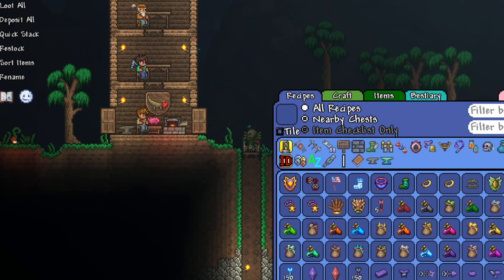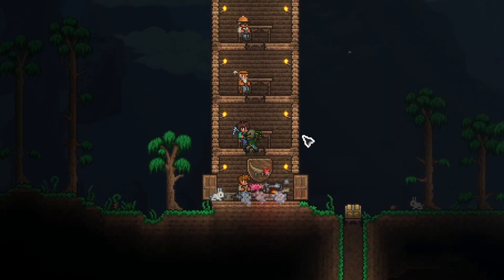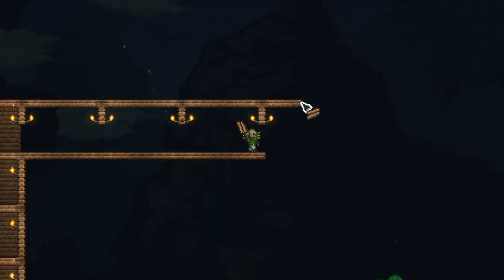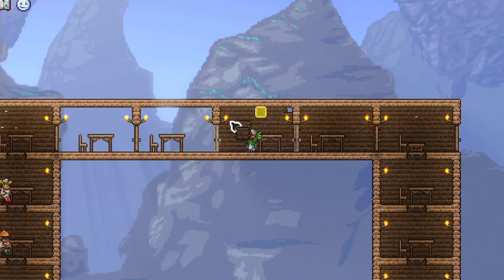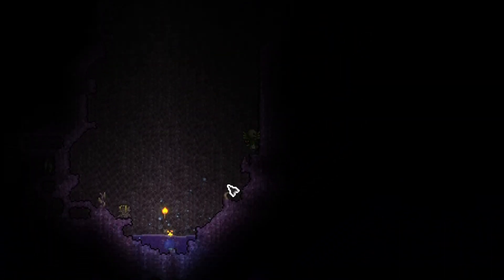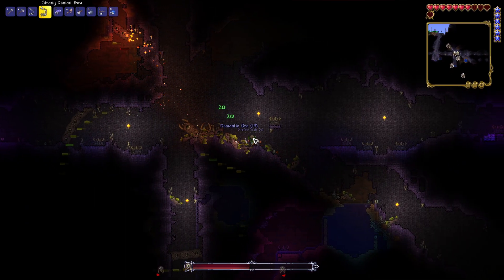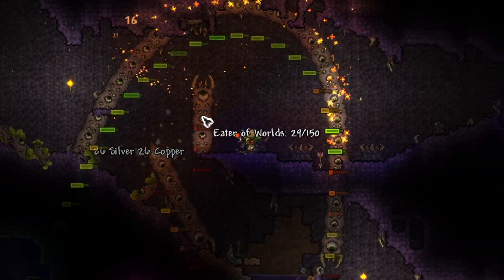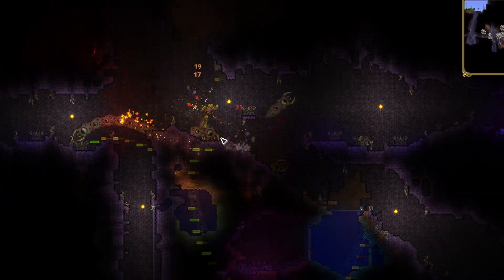I consumed a life crystal, organized my chests, crafted myself an ebon wood slingshot which dealt far more damage than the regular plain wood slingshot, and then I proceeded to make myself more NPC houses. I went over to the corruption biome in order to break the demon orbs to summon in the Eater of Worlds. Using the demon bow and the ebon wood slingshot, I genuinely tried to take out the Eater of Worlds, but I was unsuccessful as I was very underpowered and my defense was horrific, so I ended up dying.